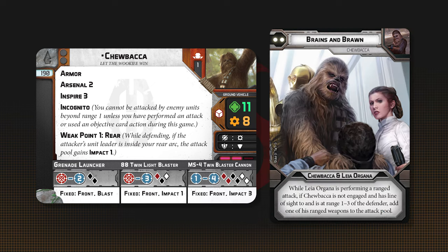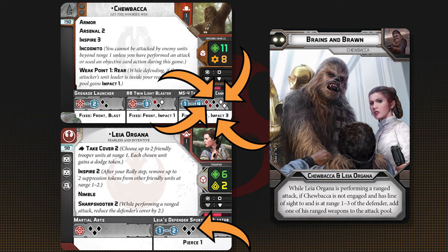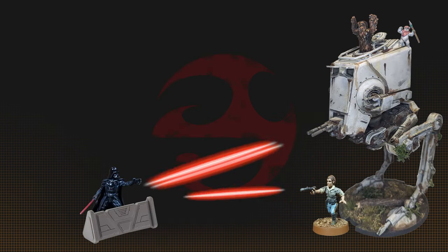Brains and Bronze can absolutely obliterate an important unit, with a combined 2 Red, 5 Black, 2 White, Impact 3, Pierce 1, Sharpshooter 2, and Surge to Crit. You get great average damage that ignores cover.